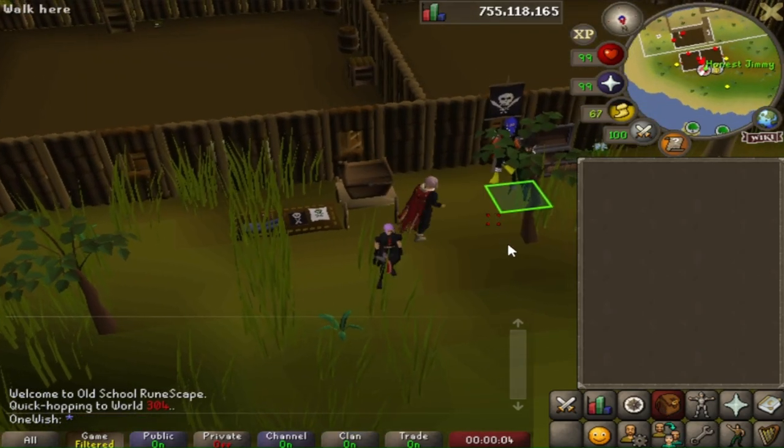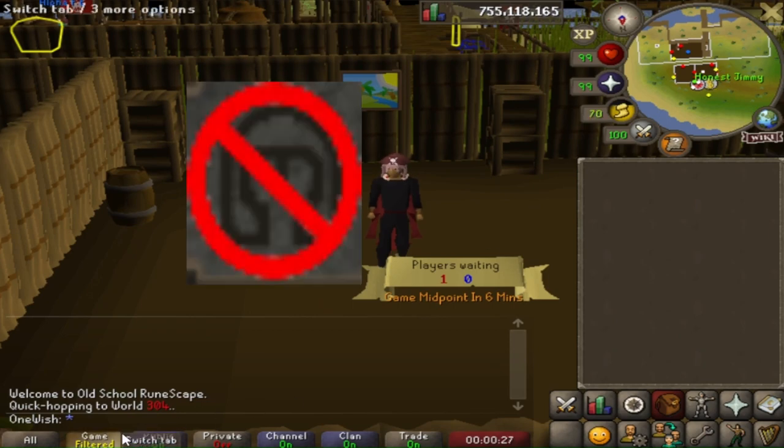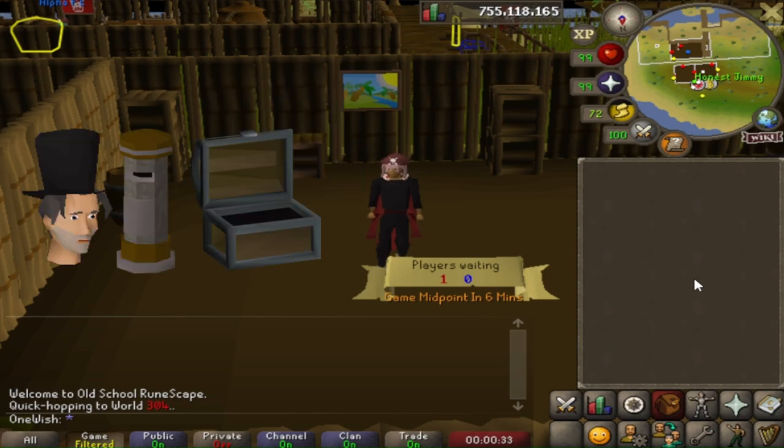Right-click Jimmy and select Join Team. Make sure you don't have anything in the head slot as it needs to remain empty or you can't enter the game. There is a bank chest and deposit box next to Jimmy.